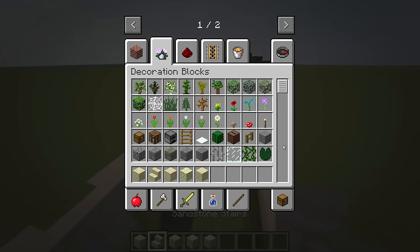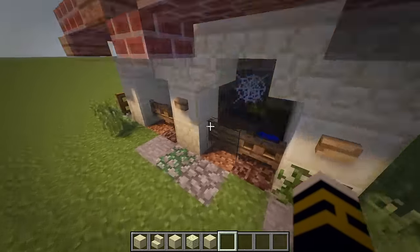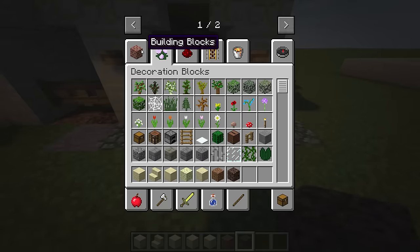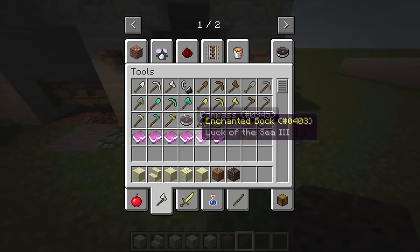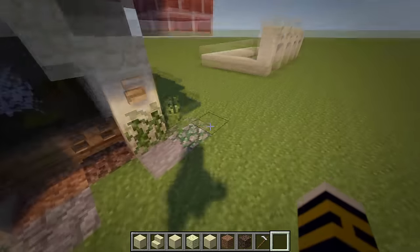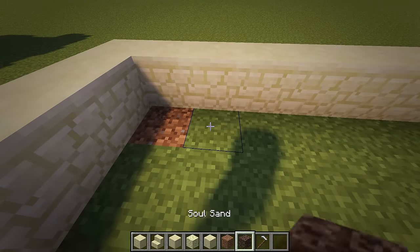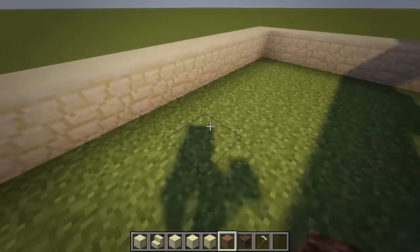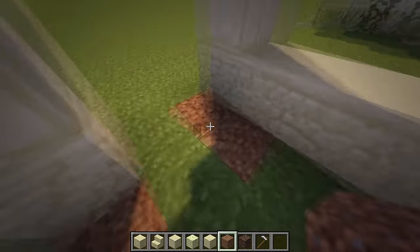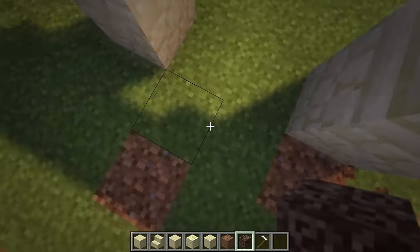We'll do the floor now because you can actually see it. We're going to grab some dirt and some soul sand. The other thing we can do is grab a hoe and hoe some of the land as well. So go around with some dirt and put some soul sand. I know soul sand doesn't get used that much, but it's a different type of brown which is quite nice. One thing to be careful of is that grass will grow into here.